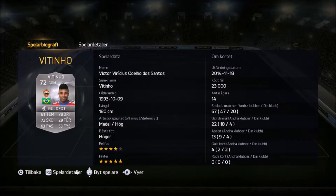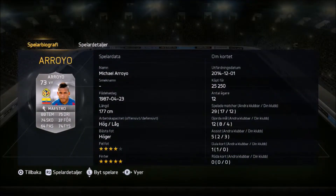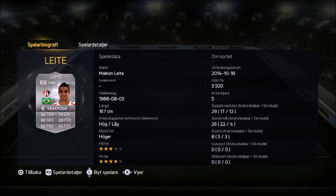The first 5-star skiller of the squad is Vitinho - kind of reversed work rates but that's something you can work out with the new instructions, so no harm there. As left winger we have Arroyo, the second 5-star skiller - very good pace, very good shooting, very good physical, decent dribbling, and very good free kick stats, so he's a really fun player to use.